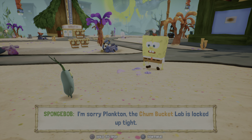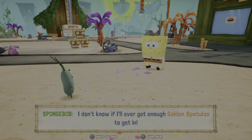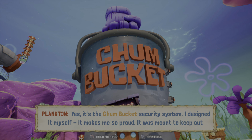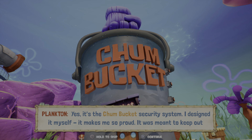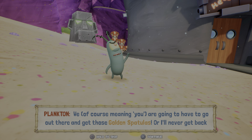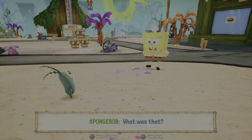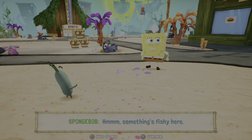I don't know if I'll ever get enough golden spatulas to get in. Yes, it's the Chum Bucket Security System. I designed it myself. It makes me so proud. It was meant to keep out the hateful throngs of the unwashed. Unfortunately, I never figured I'd be on this side of it. So what are you gonna do, Plankton? We — meaning you — are gonna have to go out there and get those golden spatulas, or I'll never get back into the Chum Bucket and regain control of my robots. Hmm, something's fishy here.